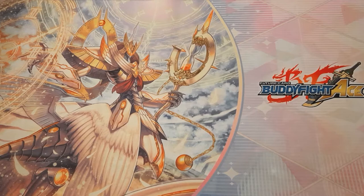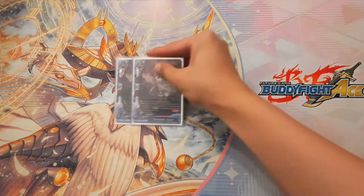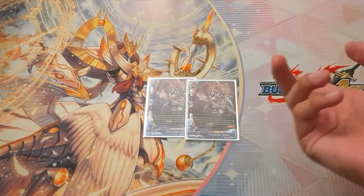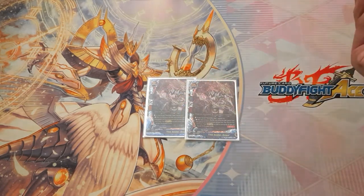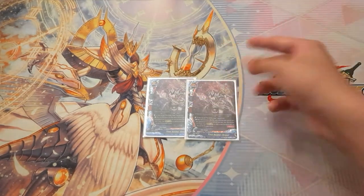Next, a card we got from the Time Dragon booster set — two copies of Time Soldier's Speaker. This card is basically a draw engine, helps with consistency, and helps you draw into your FTK engine pieces. We run two because it's once per turn and we don't need more than one per game.